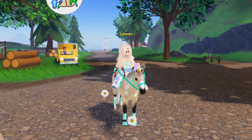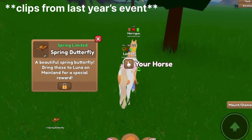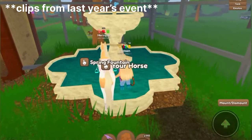Basically what this event was — I'll throw some clips from last year's onto the screen — is you would go around collecting butterflies on mainland and forest island, which you could then turn into an NPC or to the Spring Fountain for limited springtime rewards and accessories.